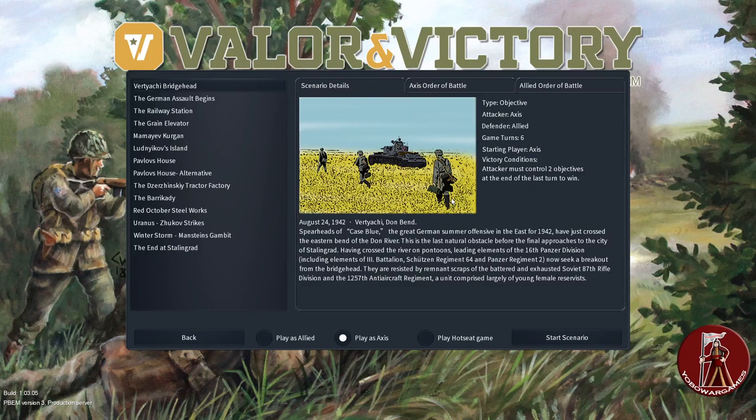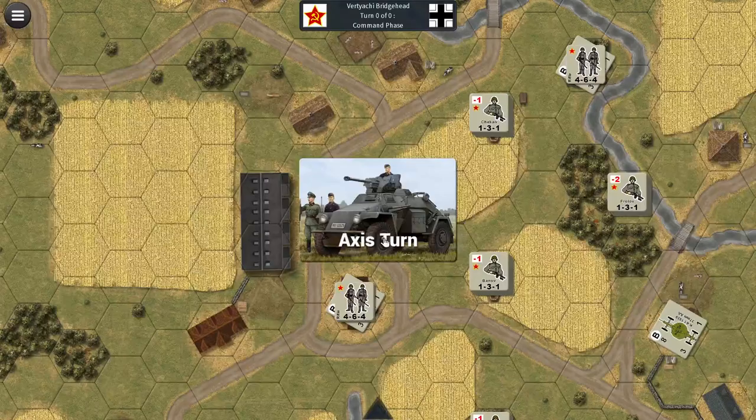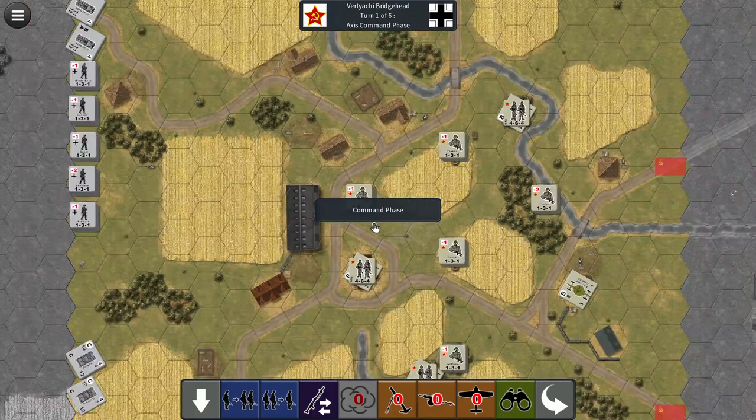They deal with the same basic situation but in really different ways. Valor and Victory is what they used to call a beer-and-pretzel game — I don't drink beer and I don't like pretzels, so we'll call it a tea-and-potato-chip game — whereas The Troop is more complicated with a whole different approach graphically. I like both games. If you want a quick game, Valor and Victory is the game for you; some Troop scenarios can go on a long time, especially since you can't save them yet.